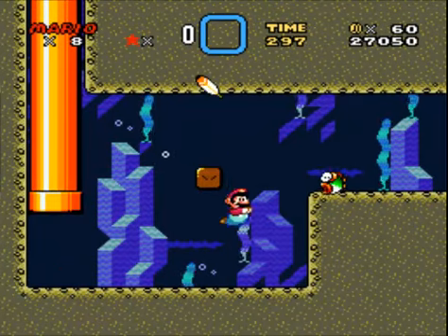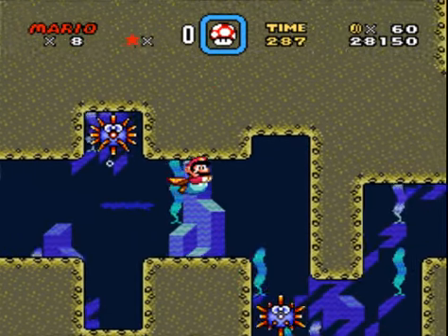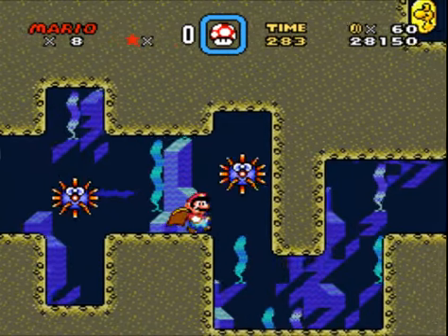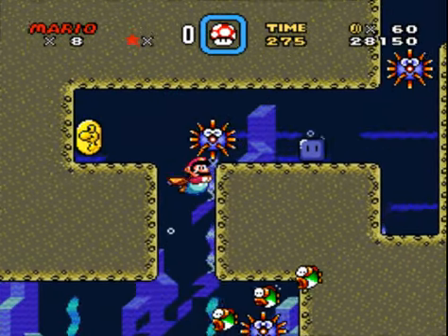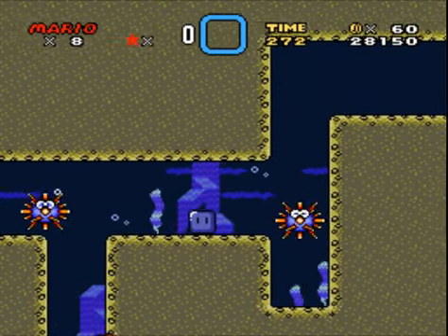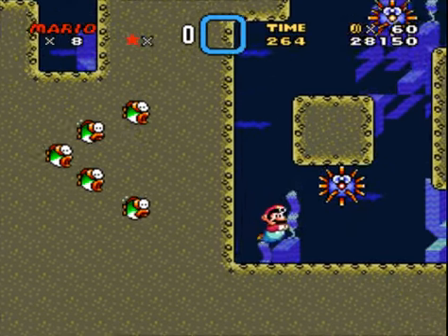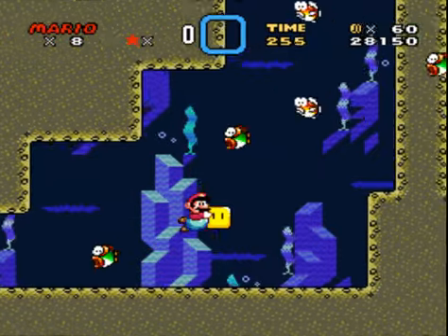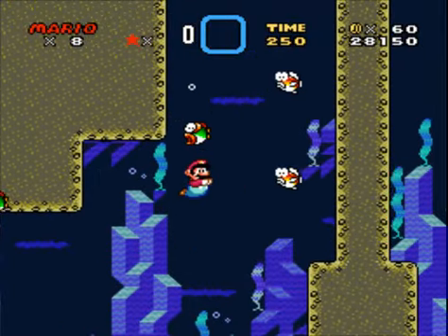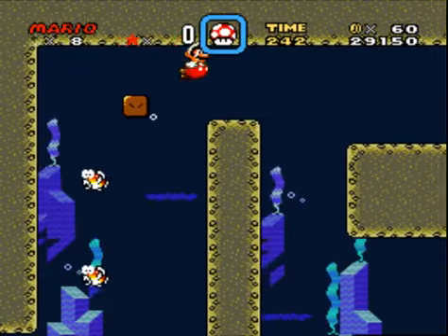So here we are, back at Forest of Illusion 2, and we're gonna get the Blue Switch Palace this time. If you're wondering why I didn't just save that for when I get the secrets in Forest of Illusion — the Blue Switch Palace really comes in handy for something in Vanilla Dome. The Blue Switch Palace is honestly hardly ever useful, but there are a few cases where you might want it. That's actually one of the only places in the game where it isn't right next to Switch Palace blocks of the other three colors — that's how rare Blue Switch Palace blocks are.